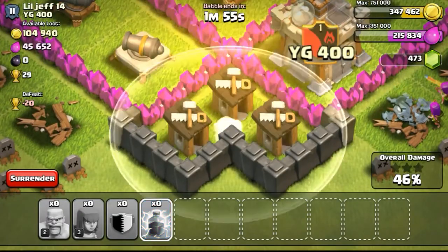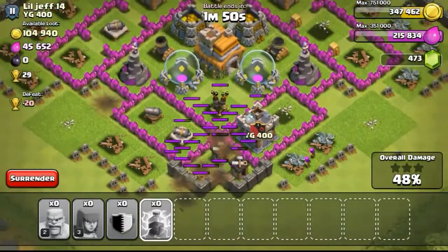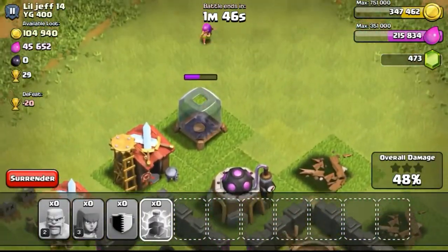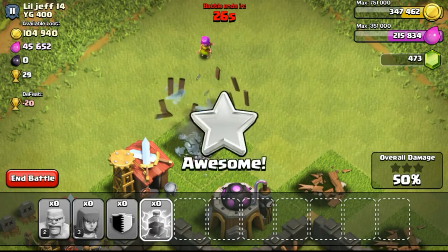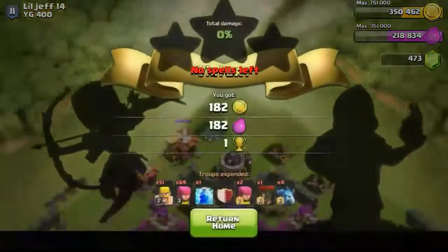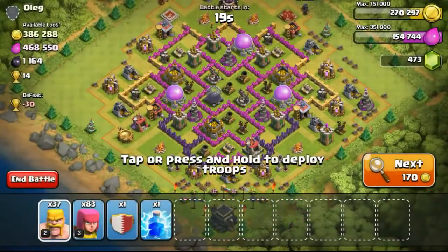This particular base I was having a hard time winning. I decided to drop my lightning spell trying to take out 2 builder's huts — unfortunately I could only take out 1. Eventually I was left with a lone archer trying to take out the dark elixir storage on the top. The archer managed to take it out, getting us the 1 star at 50%, but she got taken down by the mortar. Great job to that archer.